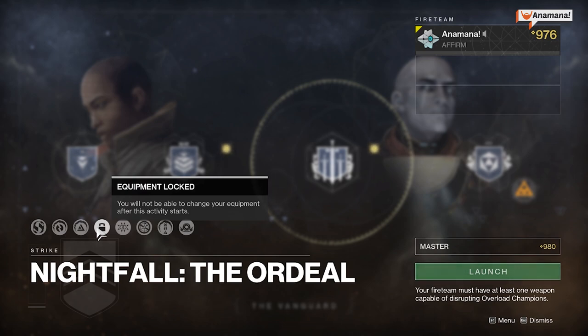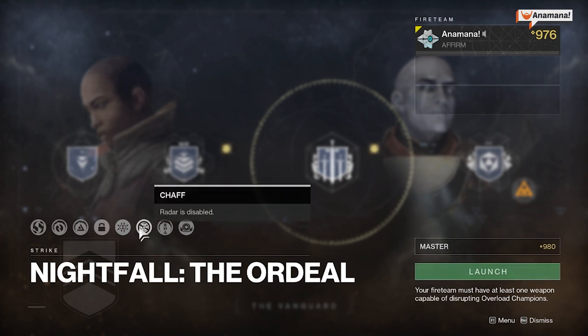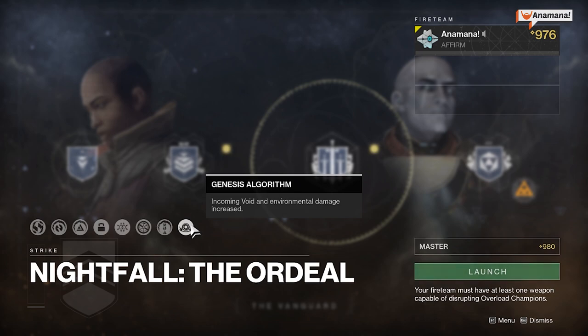Make sure you fix your armor set, weapons, and perks before you jump into the Nightfall if it has Equipment Locked, as you won't be able to change anything once you're in — that includes shaders. Match Game: you need to match the elements of your weapon or subclass abilities to the elemental shield. So if there's a Vex Minotaur with an arc shield, match it with an arc weapon to pop that shield, otherwise you'll do very minimal damage. Radar is also disabled this week, along with more champion mobs and the Genesis Algorithm modifier — incoming void and environmental damage is increased.